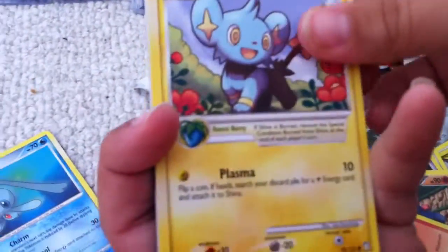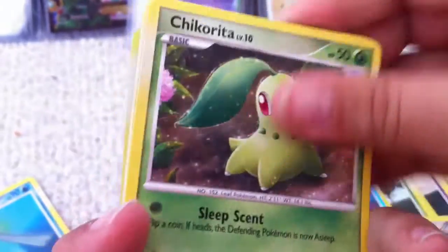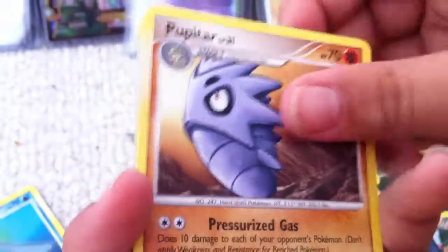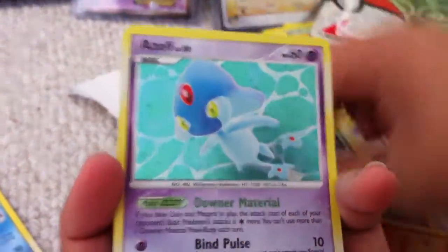Alright, so we have a Shinx, Vulpix, Barboach, Slakoth, Chikorita, Happiny, Pupitar, Golbat, Gyarados — that's really cool — and that's also a rare. An Azelf Holo in an Azelf pack — that's pretty cool. It's an Azelf pack.